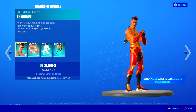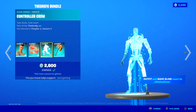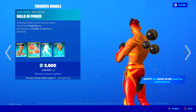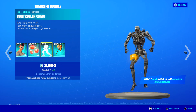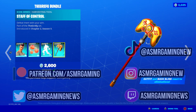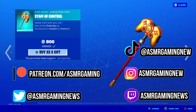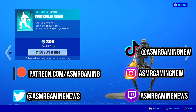The Gryff G Bundle is also still here — surprisingly. You get the skin, which is reactive, his back bling which is also reactive, the Controller Crew emote which is awesome — it's like a little controller dance emote — and the harvesting tool, which has a unique animation. You can buy the bundle or buy everything separately depending on what you want. I do recommend this emote; it's really nice.